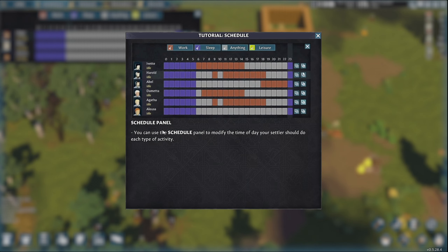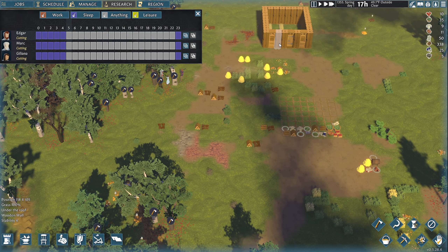Schedule panel tutorial: you can use the schedule panel to modify the time of day your settler should do each type of activity. Interesting — I wonder if somebody being a night owl comes into play. Our settlers seem to have a lot of individual characteristics, so maybe if a settler turned out to be a night owl, they'd work later at night. We'll leave it all as default for now — they're getting only about six hours of sleep.